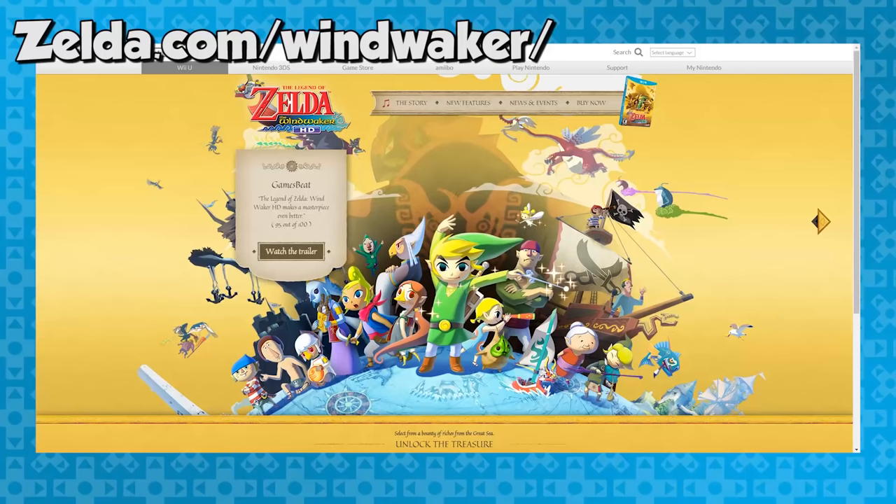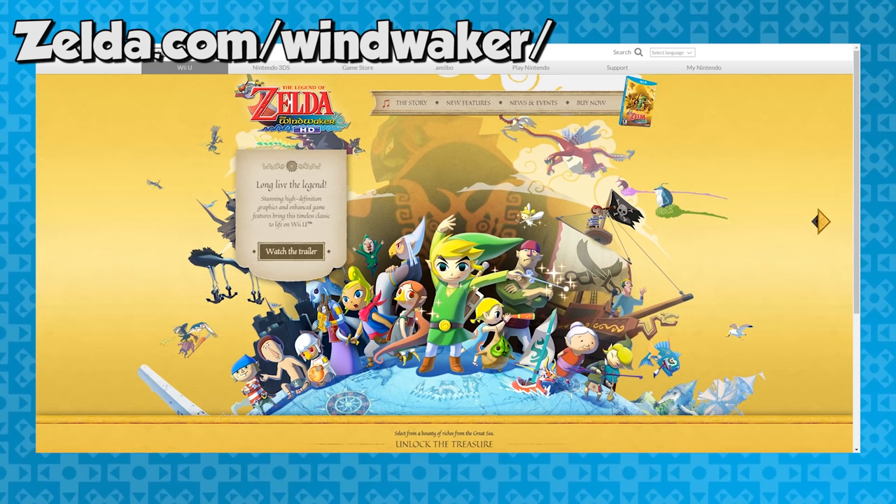Out of all the videos I've made on easter eggs at this point, here's the first one outside the game. Cruise over to Zelda.com slash Wind Waker and inspect the page to see the code. Look, it's a Triforce.